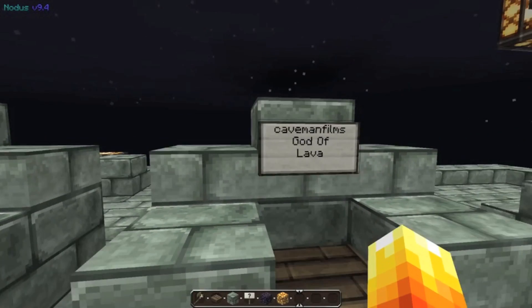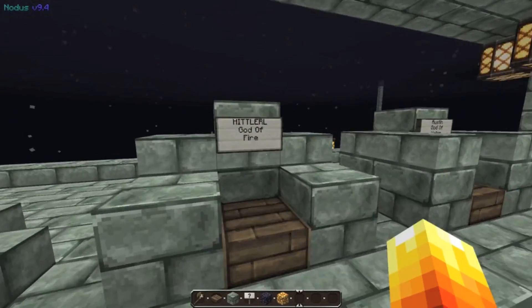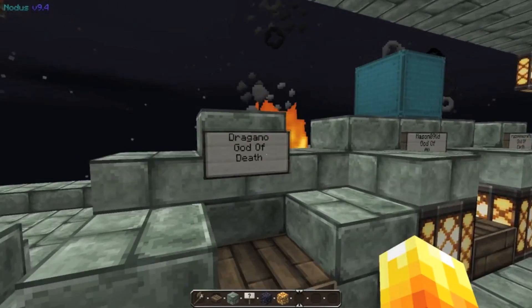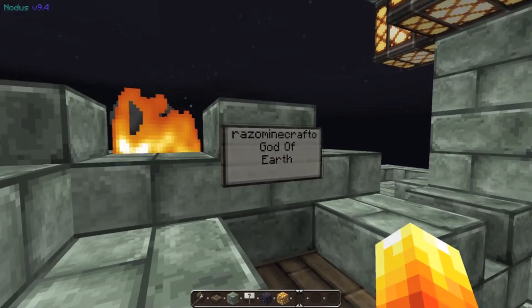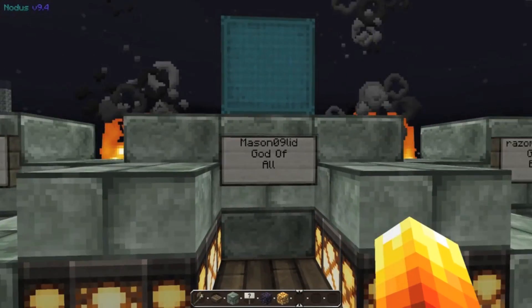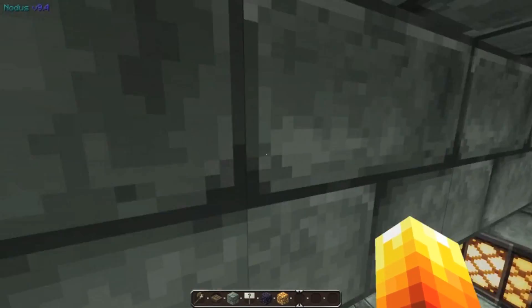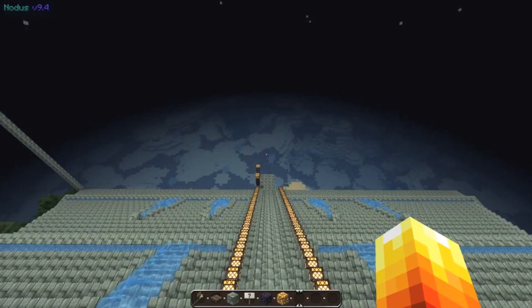Duncan's got another one — god of lava. We'll have our own little things: god of fire, god of water, and dragon. There's my corona — god of death. Then we've got the head admin Ryan — god of earth. And there's me — god of all. So we go back down here to the portal.